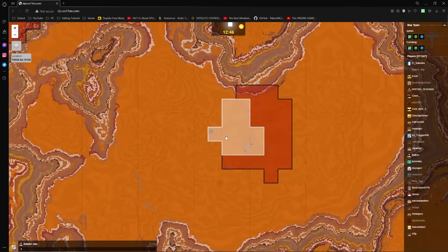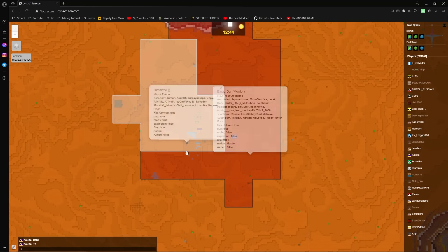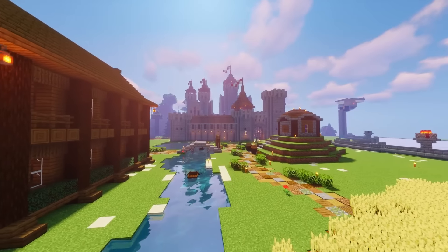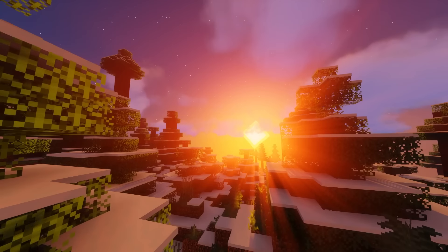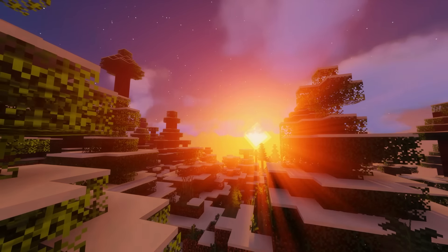Sometime during the second week of the experiment, the nation of Barad-Dur fell quite quickly to Ali's nation of Rimhidden. Unfortunately, there's not a whole lot of footage that survived this conflict and the main base was sieged while a couple of their strongest players were banned from the server. The siege left Rimhidden with most of their wealth, sadly concluding the peak of the Barad-Durian Empire.